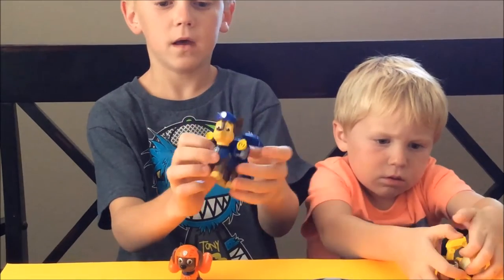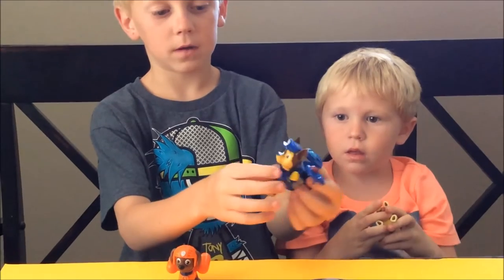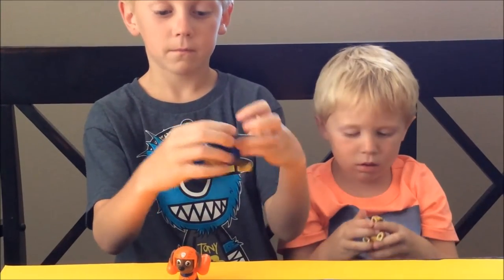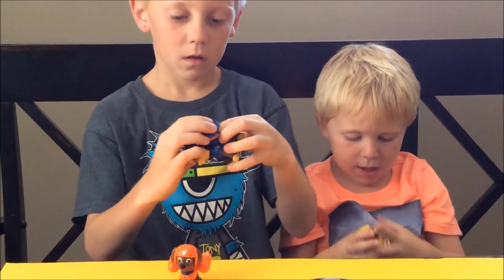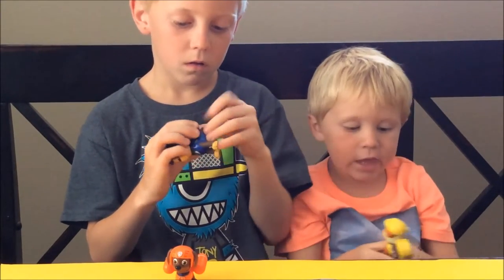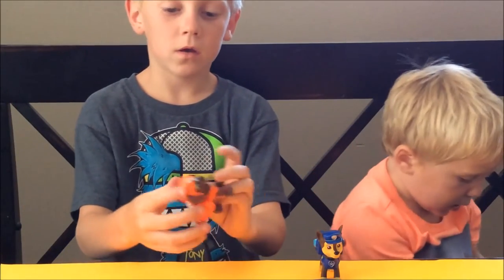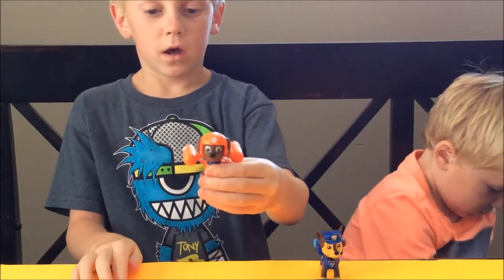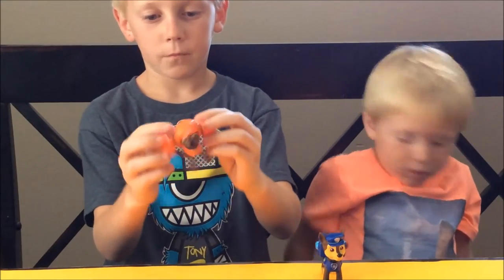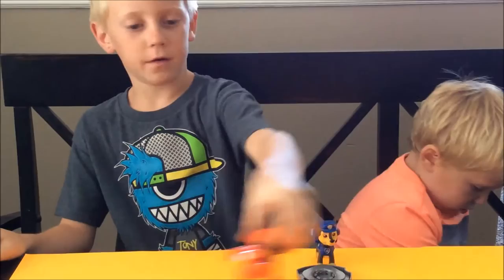Actually, this is his net and his microphone. Usually we think this is a light, but you can use them both. And then Zuma — you see his badge, and his little water wings come out. And it makes him go really fast in the water.